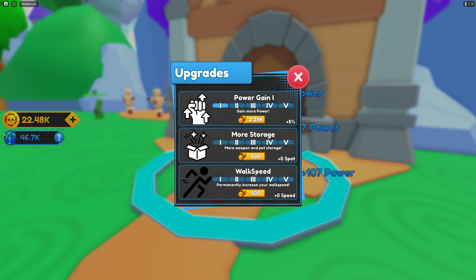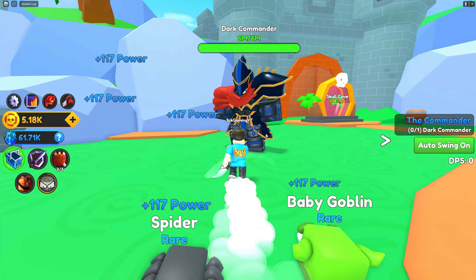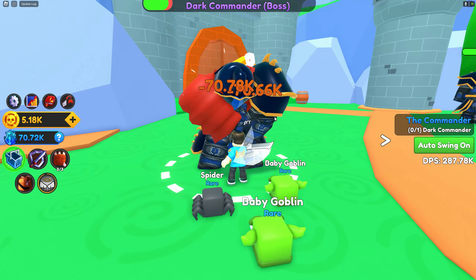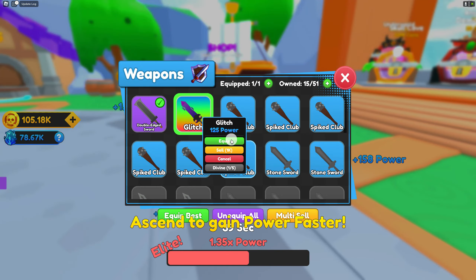We're gonna upgrade our power gain and walk speed. It says 'boss ahead' — oh my god, I'm so scared. 6 million HP! We only need to kill one, and after this I guess we can open the next area. I hope this one gives me a lot of coins. I got the glitch weapon — let's equip this thing. Oh my god, look at that, so amazing!